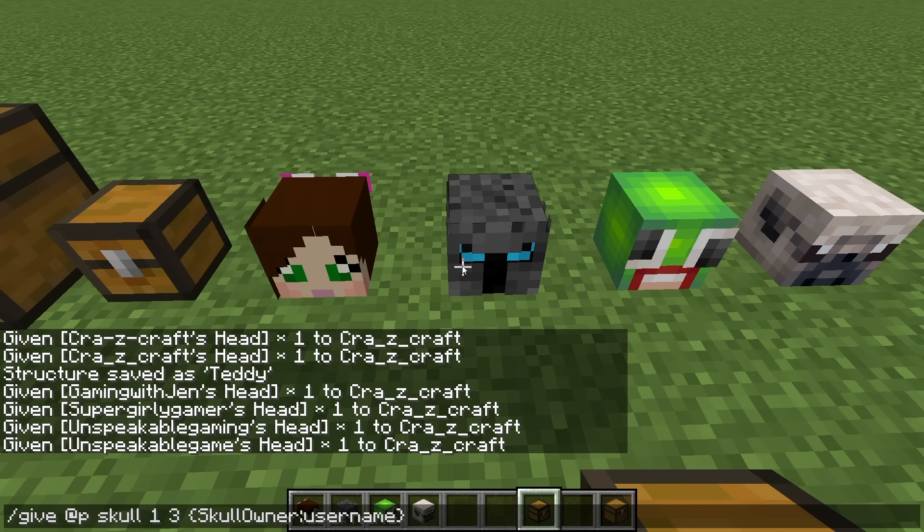Here's the command: /give @p skull 1 3 {SkullOwner:username} — put in the username of whoever you want. I'm going to get another one of my favorite YouTubers' heads right here in the video just to show you this works.